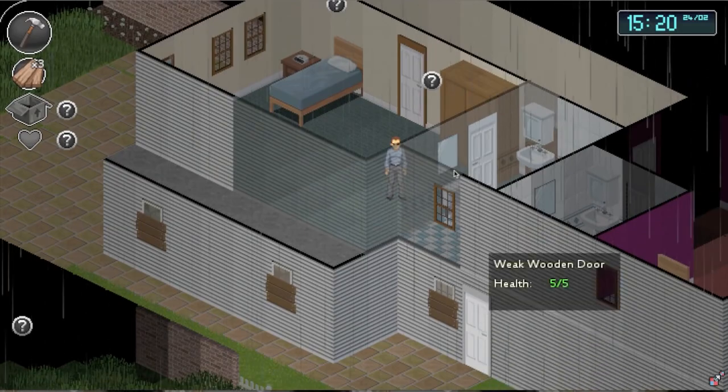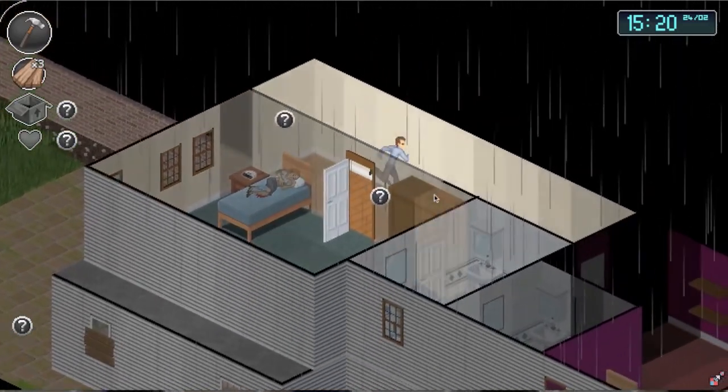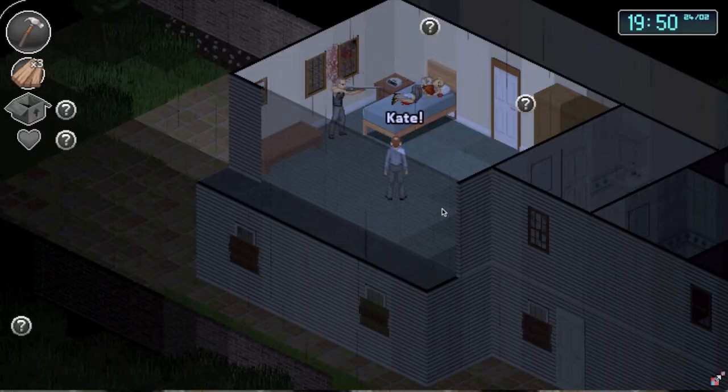After the transmission, an armed NPC enters your house. And depending on some factors, this interaction can go in different ways. If he sees you, he'll have a short interaction with you, have you lead him upstairs, and shoot Kate.